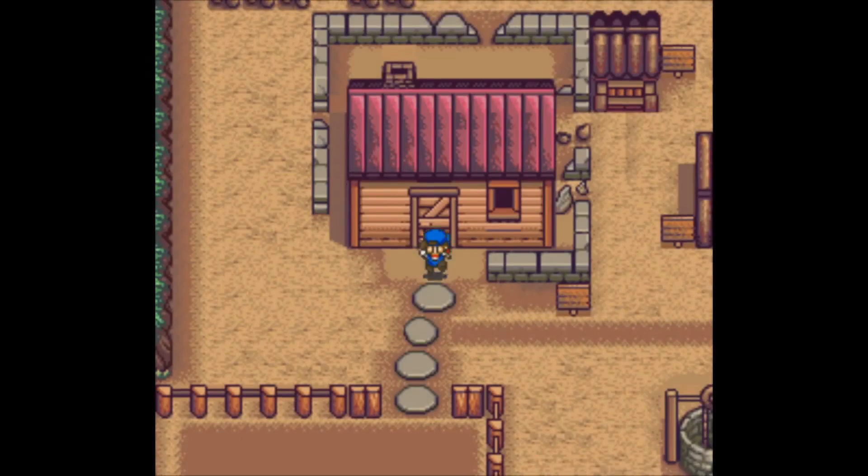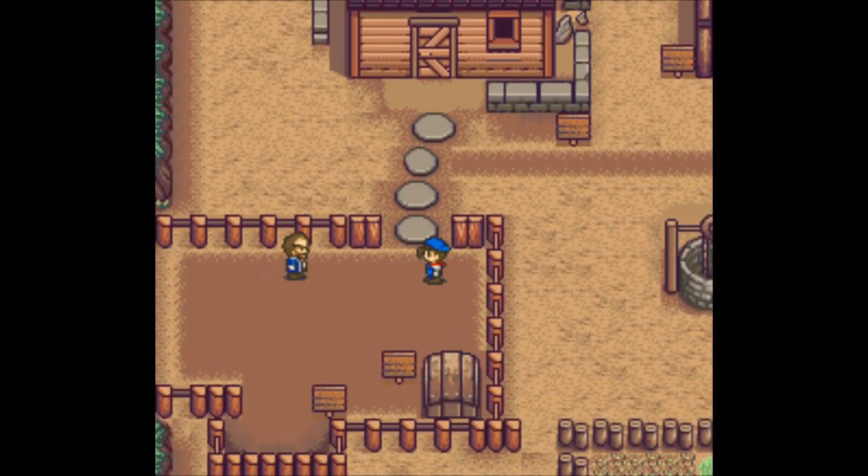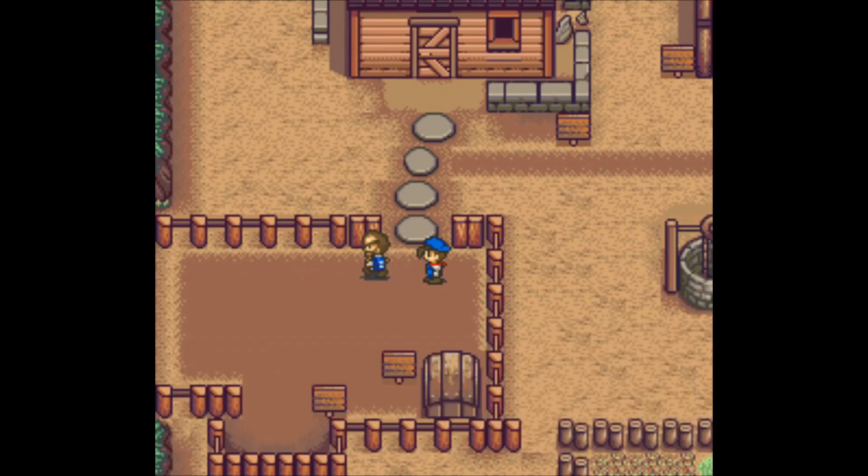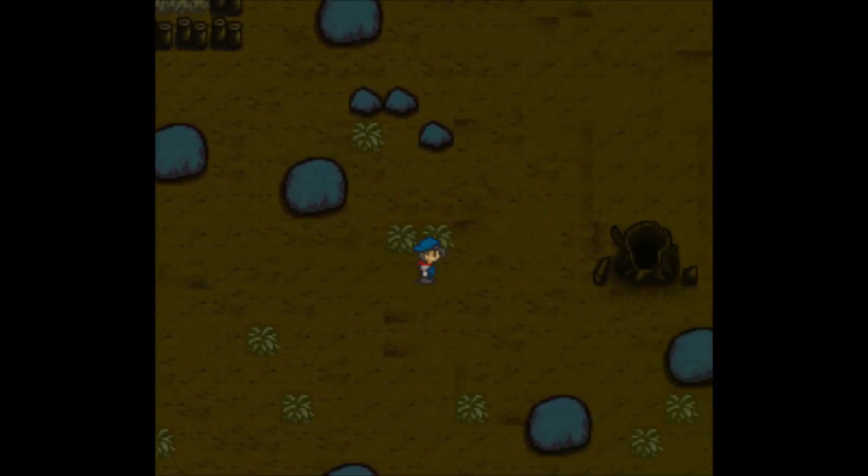But sometime during the first summer, a random event will trigger where a loud noise will occur in the middle of the night. When you leave your house the next day, the carpenter will tell you to inspect your farm. Go to the big tree on the southern part of your farmland and you'll find it's now fallen and hollowed out.